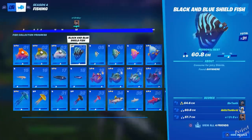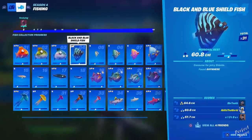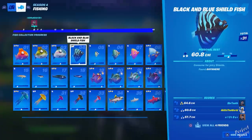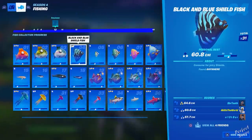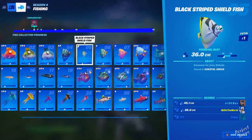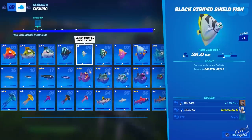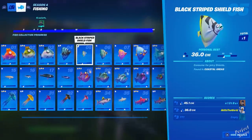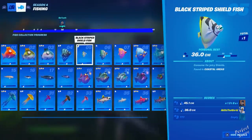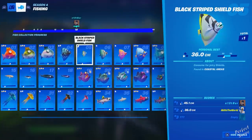One important thing: with 'anywhere' fish you do have to fish from fishing spots. I'm not sure if you can get them from open water, but definitely use a fishing spot and you should get them in no time. At number five we have the black striped shield fish — this was actually the last fish I had to catch, and you can only find it in the coastal area. There's a spot with land next to Coral Castle with several fishing spots; I used one of those and eventually got it, which completed my punch card.